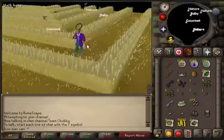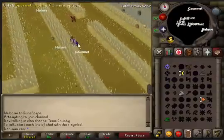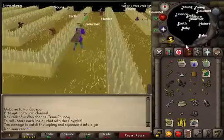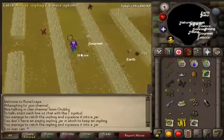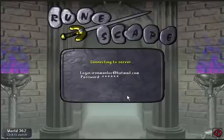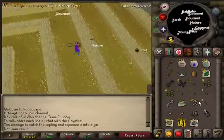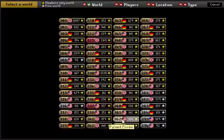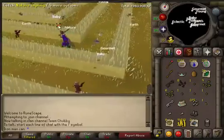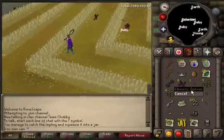Here's a good tip for Puro Puro if you have hotkeys. You can spawn dragon implings in the two corners — southeast and northwest — by catching tier-3 implings: natures, magpies, ninjas, and dragons. What I do is hop around worlds and go to the southeast or northwest corner. Every time I catch whatever's there, I hop again. I'm also catching natures for seeds and to spawn more dragon implings. Once you've hopped around a few times, go back to your original world and catch whatever spawned — it takes two minutes for them to spawn. I haven't gotten the Avantoe I wanted but I did get a Ranarr and a Snapdragon.